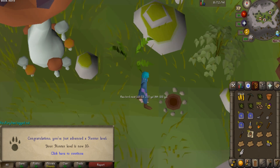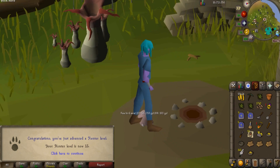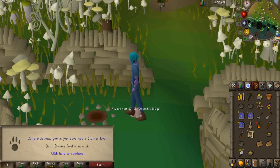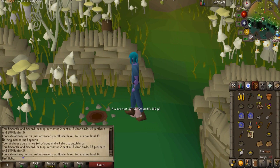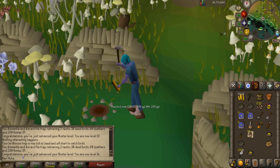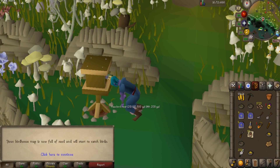Just finished our farm run, started our birdhouse run — 10 hunter. Second birdhouse done, 11 hunter. Third birdhouse, third level. Fourth birdhouse, fourth level, 14 hunter — we can now do oak birdhouses. So on the next trip I will go ahead and do that, and we should be getting a lot better XP. Hopefully we can continue to get these quick hunter levels with these bird runs.